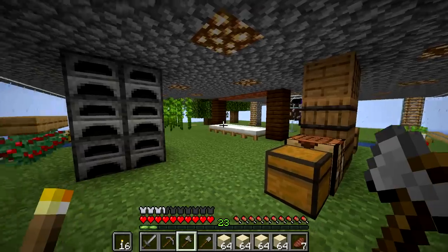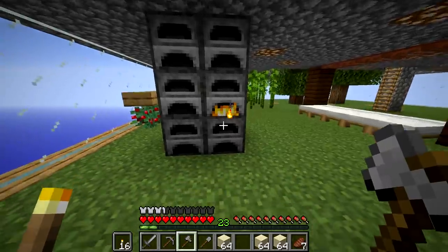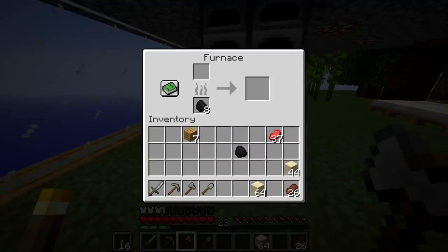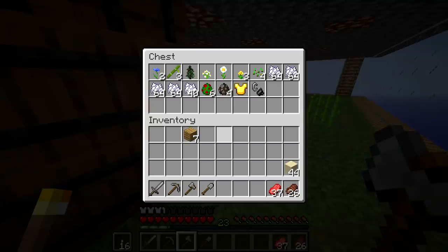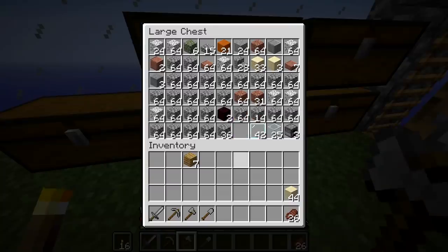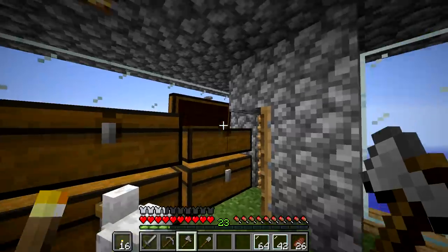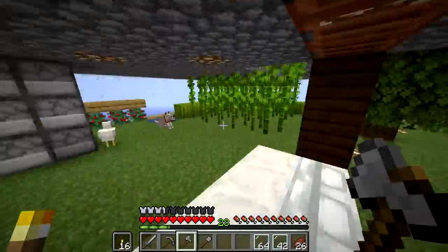Guess who's back? Guess who completed the entire house? This guy. We're downgraded to stone again, but we still have a bunch of tools made of the good stuff. That took about an hour. I didn't have to craft too many new tools. We have a ton of cobblestone now, a ton of panes already. What we're going to need to do is start making the actual house itself. We got a bunch of new wood, a bunch of new stuff, and I got this stuff smelting.